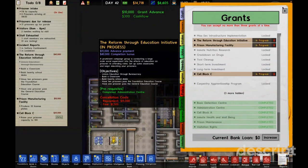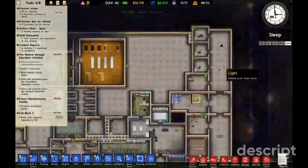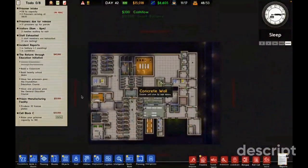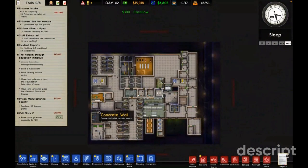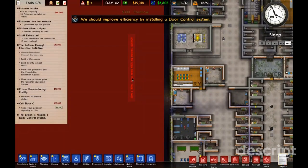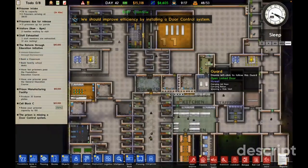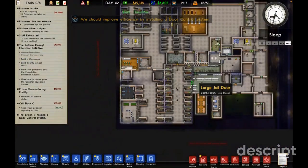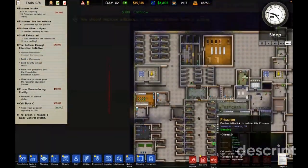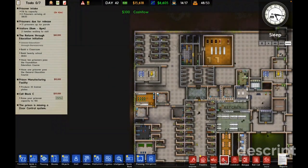I'm making some money and once I've got more I can buy this whole plot of land and extend from here, then build further. But it's an extra 50,000 — I need 20,000. We apparently need a door system too.